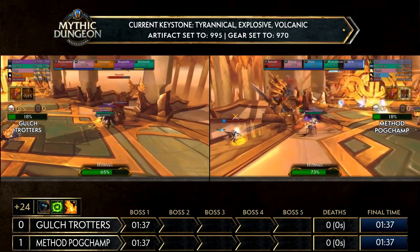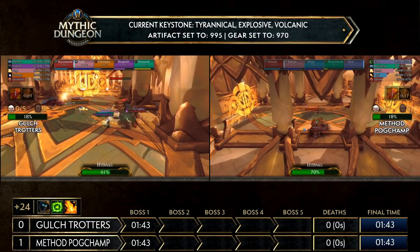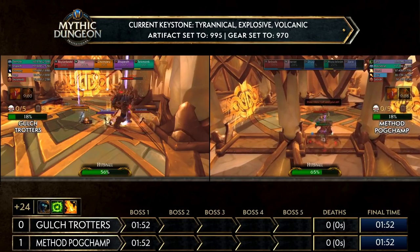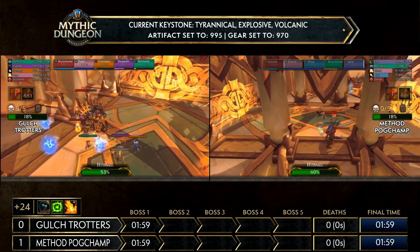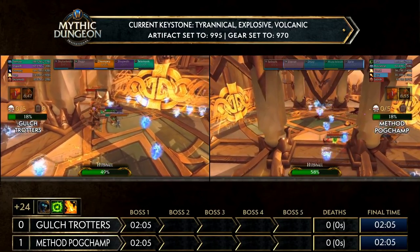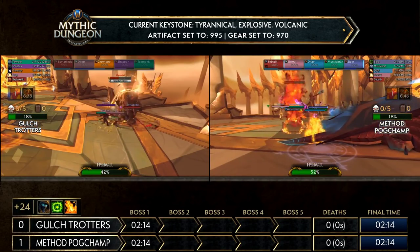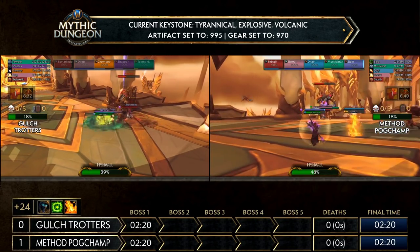Chompy does well to bait those blades away from Hyrja — once they land they circulate in a small area, so you don't want them to clip the tank or DPS. The other danger outside of Horn of Valor is the huge frontal — Bloodletting Sweep on the tank — which can be lethal if a melee is in front of the boss at the wrong time. We've seen that in this tournament. You need to communicate well where you're moving the boss, with ranged or the shotcaller calling which direction based on where the dragons are coming from.